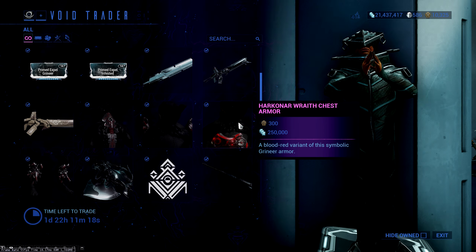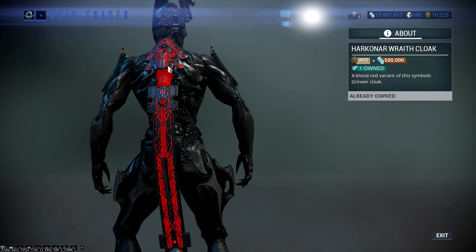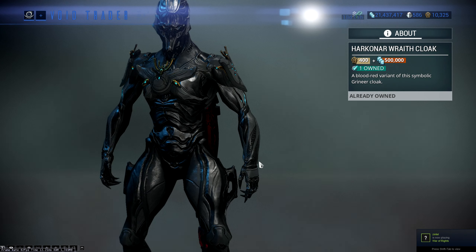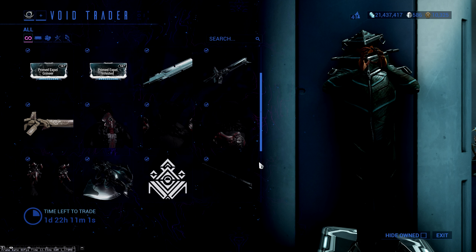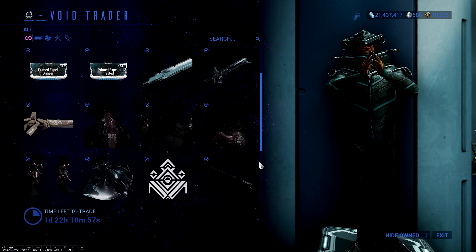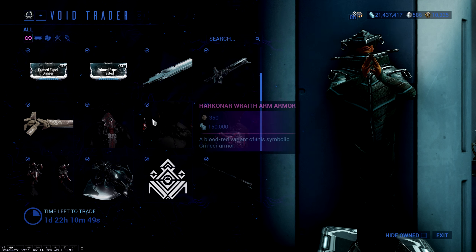If you're doing a Grineer-based frame, these are colorable — it doesn't show that properly in the preview, but it does actually color, so you can make it look really really nice depending on your color scheme. You're not forced to use that red Wraith look anymore. I think it is a good looking armor set, especially if you're doing a Grineer-based frame. If you like it, grab it; if you're looking to save, this is a very expensive set.